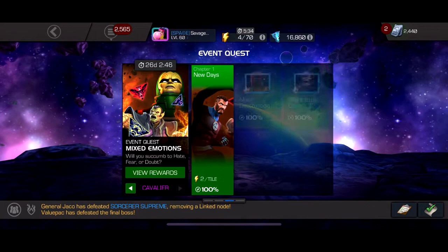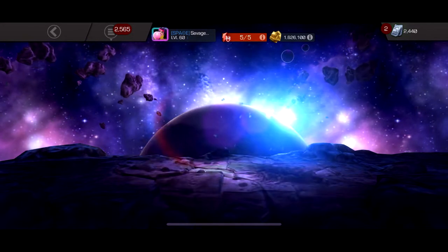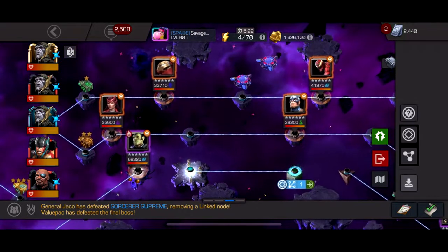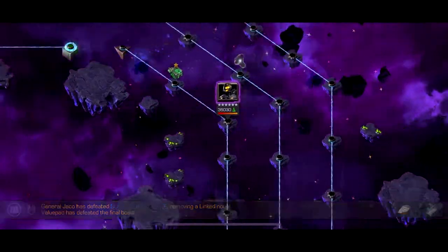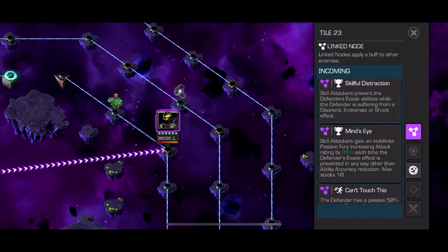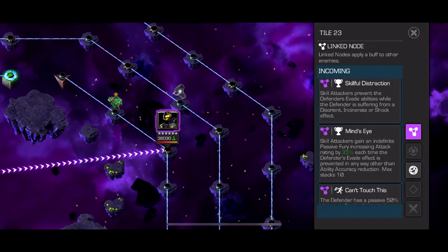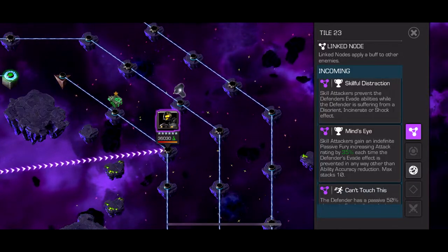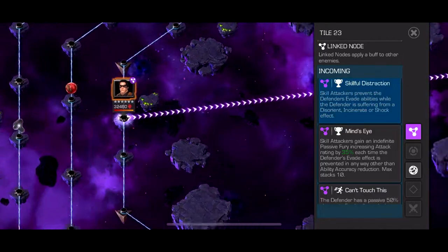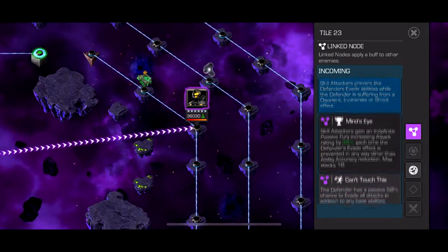We skip the second quest because this is the tech one. The third one is the cosmic one — it's not bad. And then we go to the fourth quest — this is the new character — super scroll. So now we have this fun and interactive skill node. Skill attackers prevent the defender's evade abilities while the defender is suffering from a disorient. I don't really know what skill character even places that — incinerate, I guess Massacre, but I don't have a high ranked Massacre — or shock, I guess that would be the new Black Widow. This one node is just not really going to use that much.